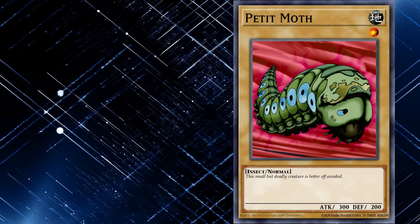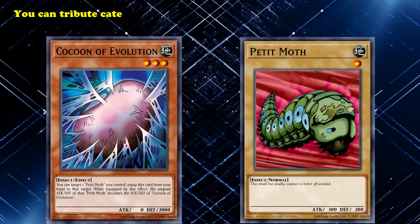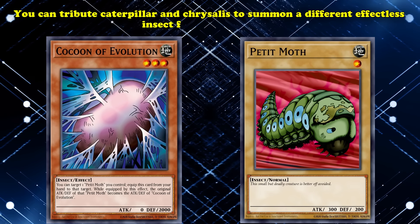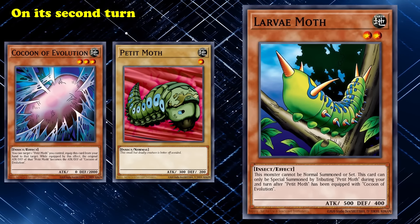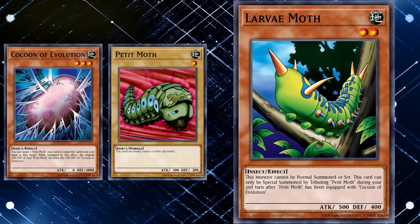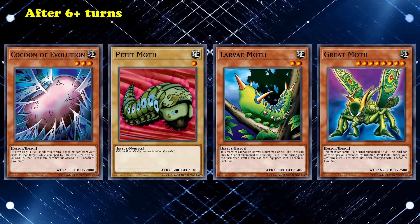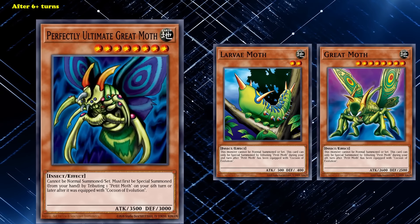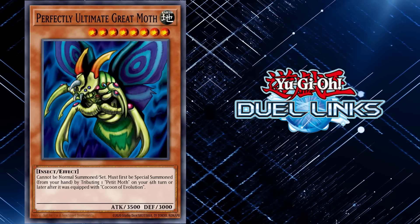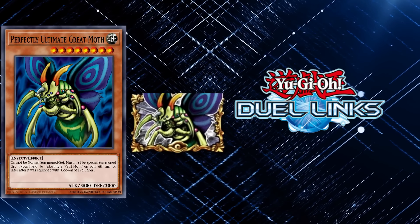Petite Moth is a level 1 normal insect with awful stats that can be equipped with Cocoon of Evolution. Then, depending on the number of turns it's been on the field, you tribute the Caterpillar and Chrysalis to summon a different effectless insect from your hand. On its second turn you can summon Larva Moth, a level 2 monster that somehow manages to be almost twice as good as Petite Moth, but functionally just as bad. After 4 turns you can summon Great Moth, and after 6+, if somehow you haven't lost the duel yet, you can tribute your Cocoon of Evolution-equipped Petite Moth to summon Perfectly Ultimate Great Moth, a beatstick with 3500 attack and really nothing else worth mentioning. Duel Links rewards the insanity of summoning this insect with a fun little icon so you can show off to all your friends how sick you are, in this case meaning both cool and unwell.